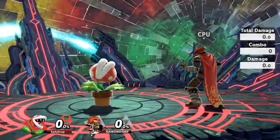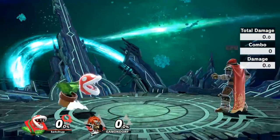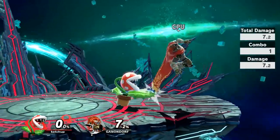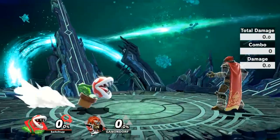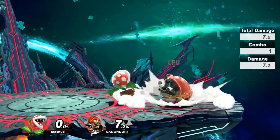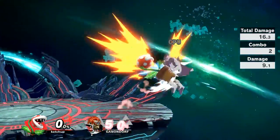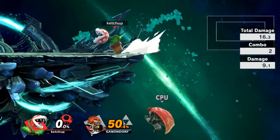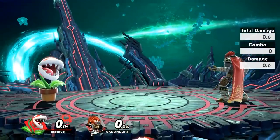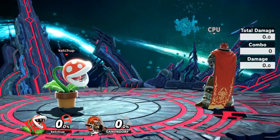Now we have down tilt. I'm not very impressed by it, mainly because of the lack of range — it's the kind of move you have to use pretty much on top of the opponent to land. The good thing is that down tilt does have a good angle; it puts the opponent in a really bad spot. It's not true combos, but at around 34% you can get a combo out of it, and you can even do a fancy up air for a three-part combo. Down tilt is one of your combo starters, but the problem is the lack of range makes it quite mediocre.